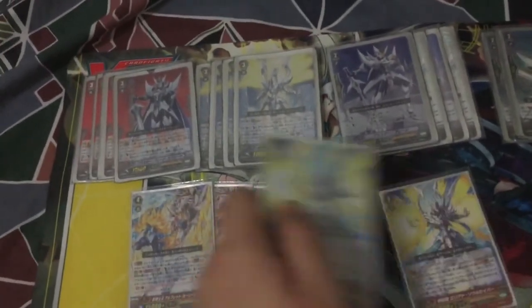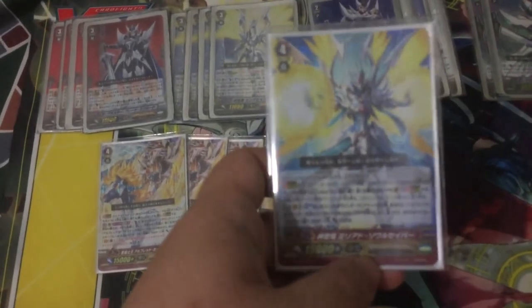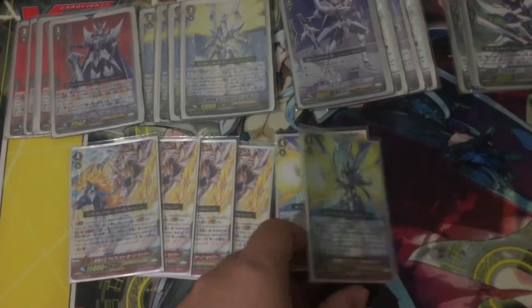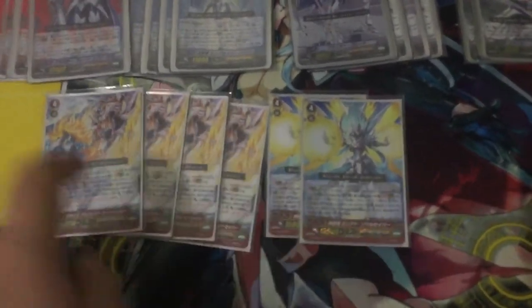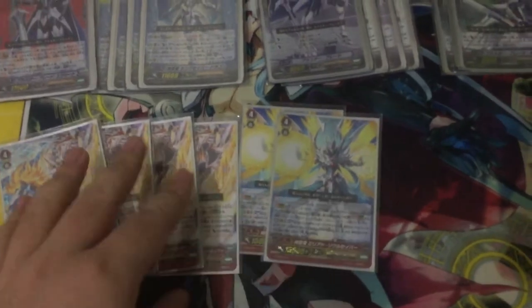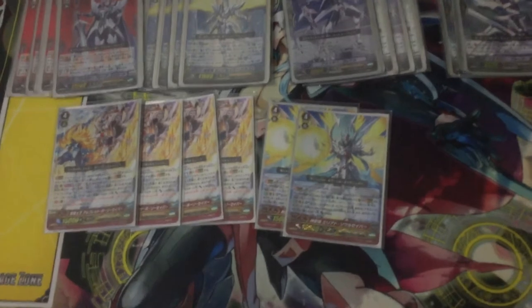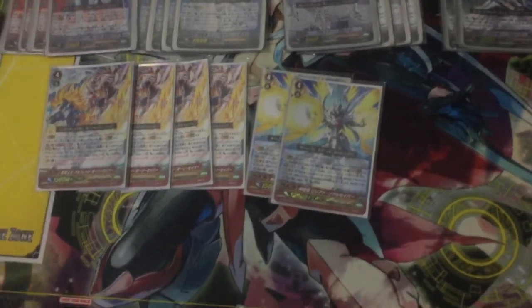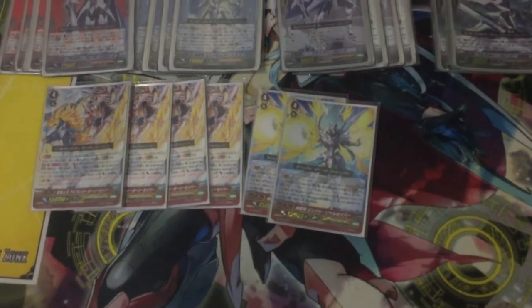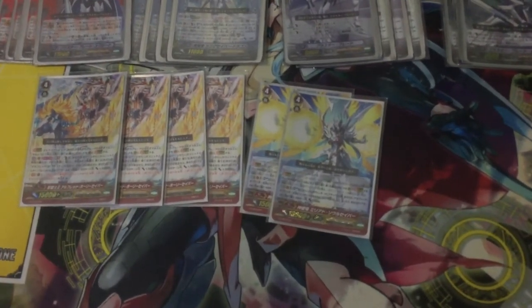Next, the new Strike Soul Saver. When this unit attacks, you pay the cost — Soul Blast 3 — and then choose 5 Rearguard cards, give plus 5. It's a good finish. I think this is a good first strike to defeat opponents first. The attacks are quite high, and normally it can just wipe and you can get a good fulfill fast — 50k stack.